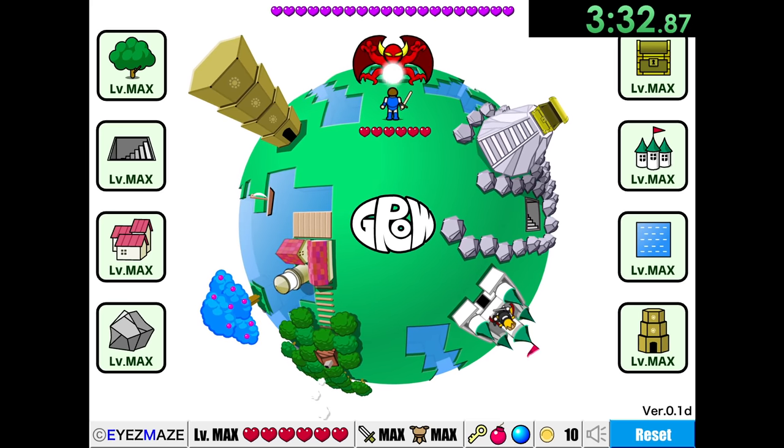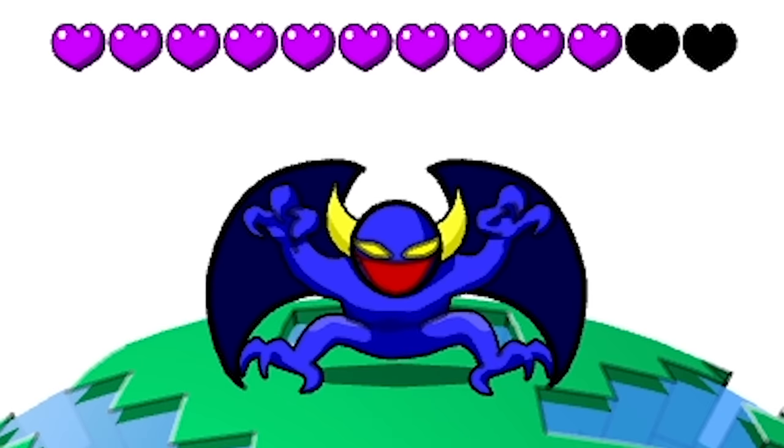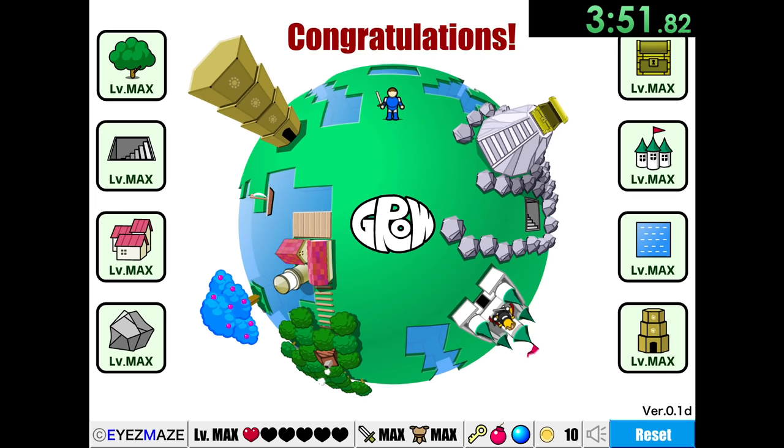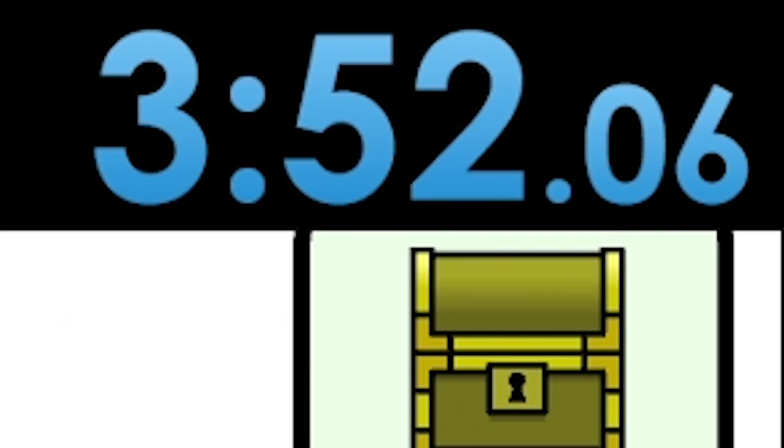The demon's gonna come down, but thankfully we have the blue orb, and we use that on him to make him blue, which makes him weaker for some reason. Then we just have a regular fight where we knock into each other multiple times — this is the most beautiful combat you've ever seen in your life. He's gonna try to use his fire breath, but it doesn't really do too much to me. He'll try one more time, and then we can finally finish him off, and we beat the game. That time is going to be a 3:52.